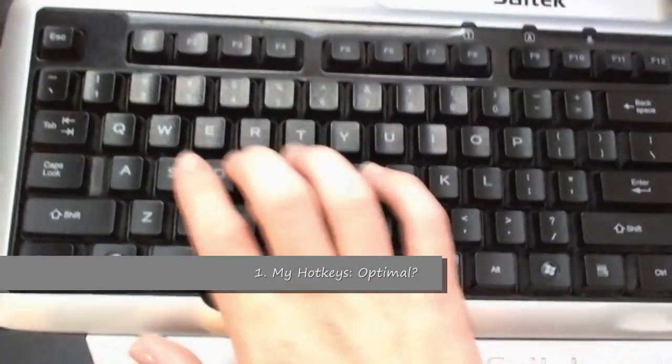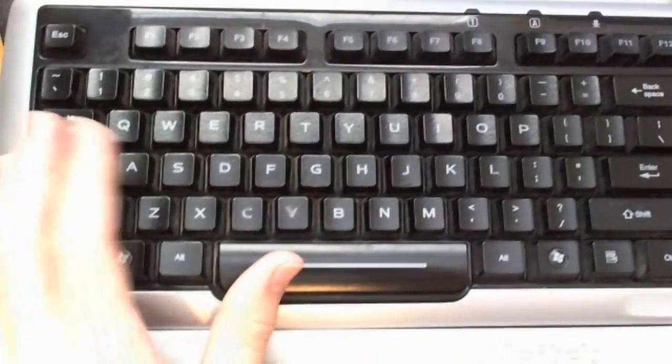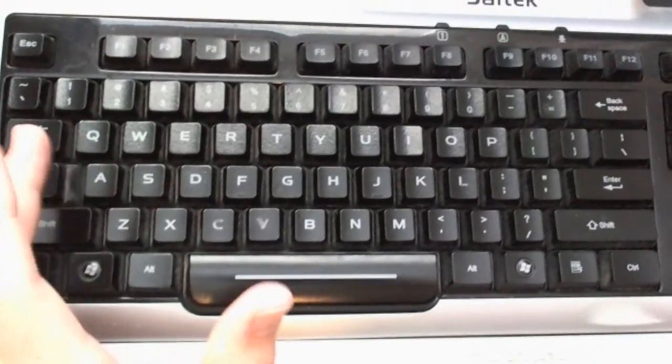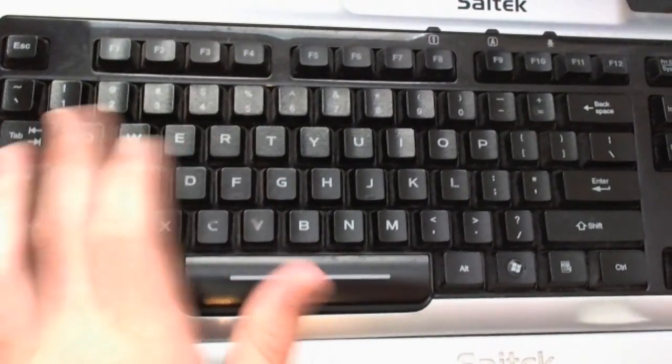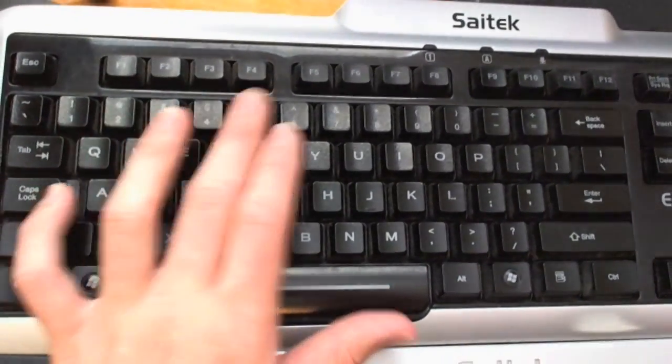Okay guys, this is my keyboard. So let's say this is my A key — this is what I have to press to attack move. This is Q, W, E, R — these are my standard skill buttons. And these are numbers 1, 2, 3, 4, 5, etc.